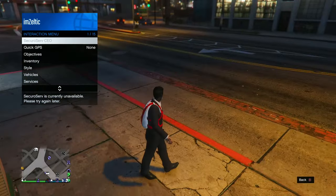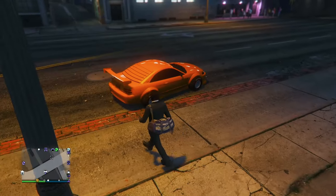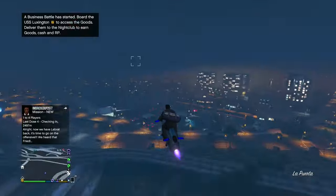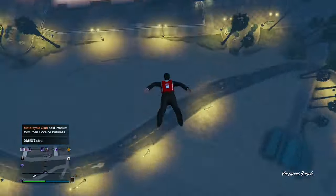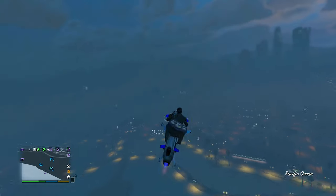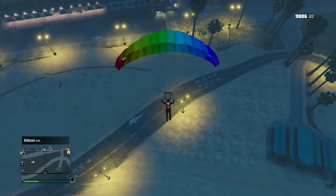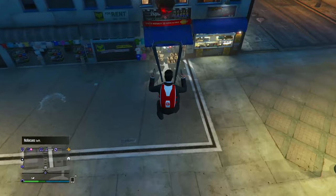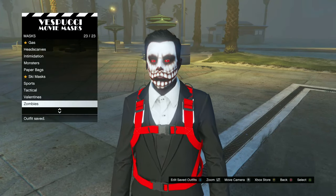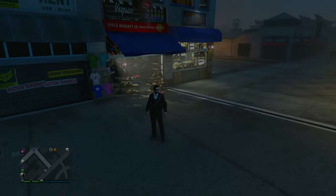Once you've spawned into online, go to your CEO, go to management, go to style, scroll over once and back, and you should see the duffel bag appear. If it does disappear, just switch over outfits again. If you mess up the parachuting, as long as you don't go into the mask stand accidentally, you should be fine. If you do land by accident, get back on your Oppressor, fly back up, and try again. Save the outfit in any slot, then equip it and you should have the duffel bag.